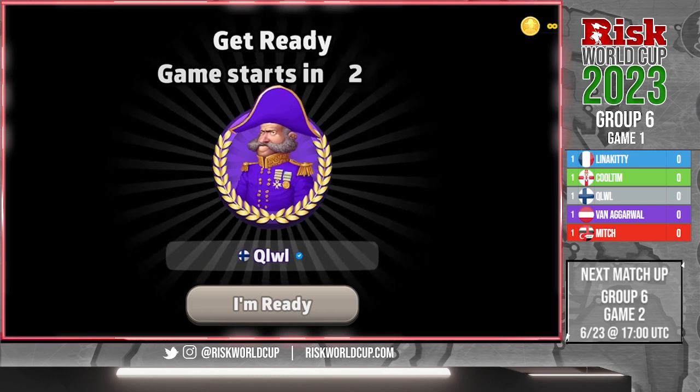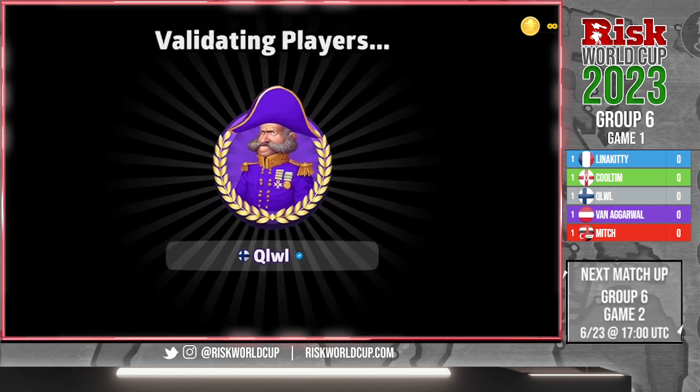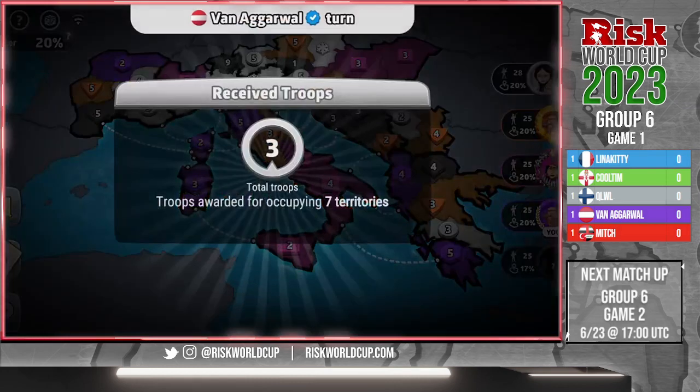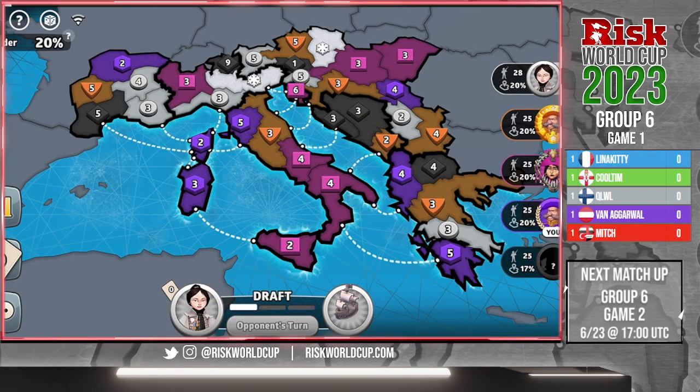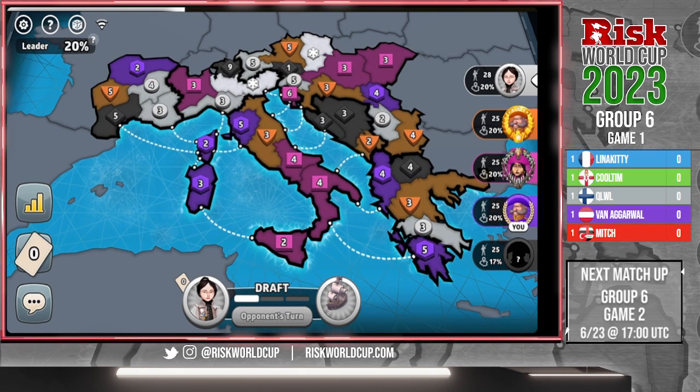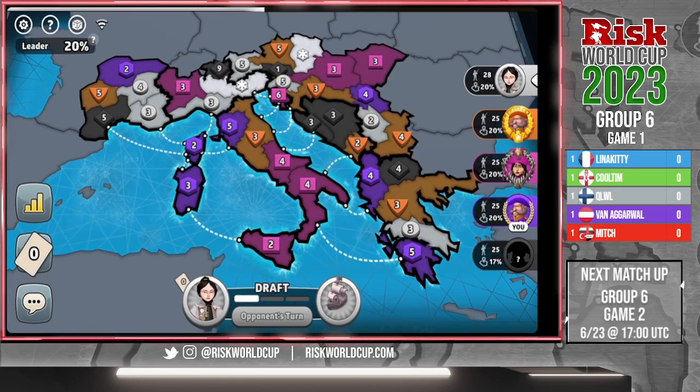Welcome everybody to Group 6, Game 1 of the World Cup. We've got a fantastic group of players here: Lena Kitty, Cool Tim, Kuehl, Van Agarwal, and Mitch — playing a different Mitch. Lena Kitty has the wrong color but we'll be okay. She's actually playing as pink here, and everyone did different colors, so we'll try to get that updated as we go.